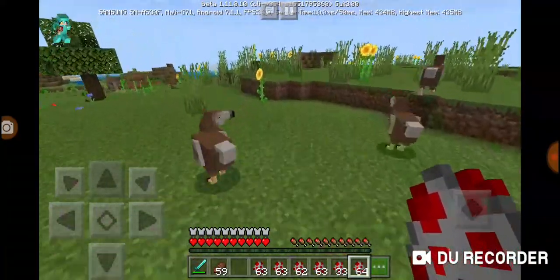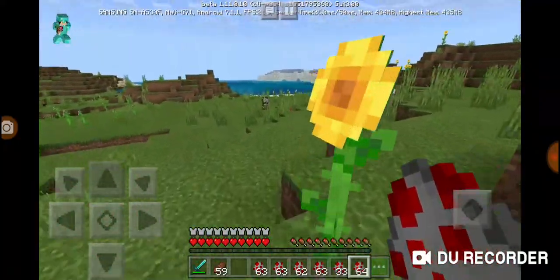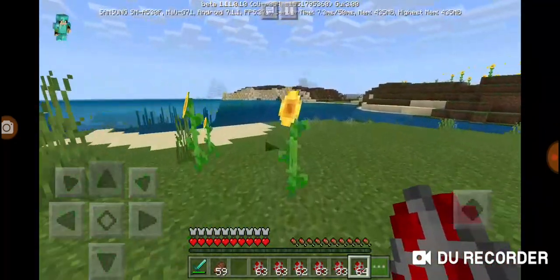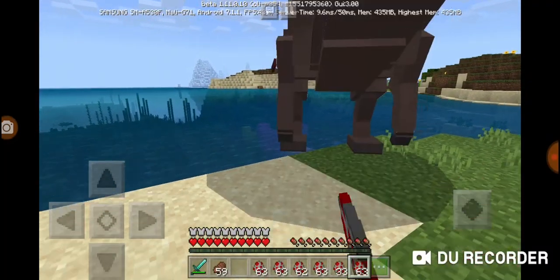Alright, Spino — another water creature, like the Baryonyx. They're half-aquatic, but I'm not sure, because this mod doesn't have animations for them.